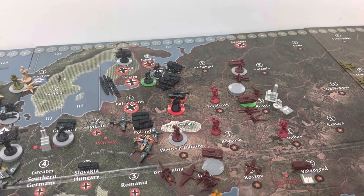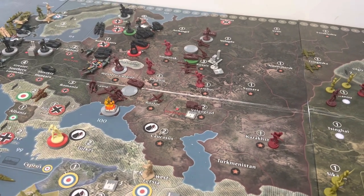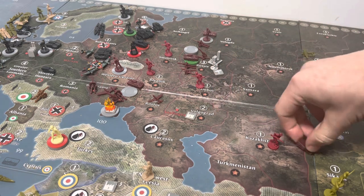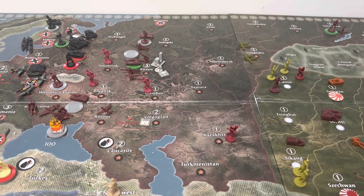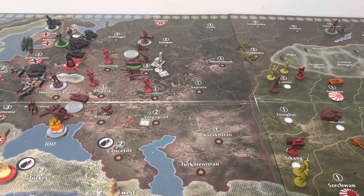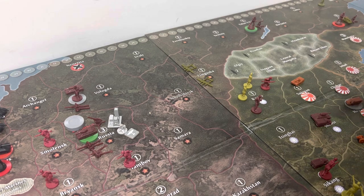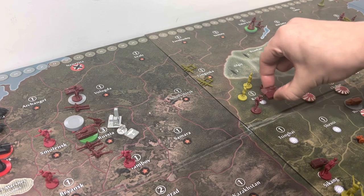My one mechanized infantry in Stalingrad is going to move one, two into Psykane. This one infantry in Kazakhstan is going to move into Saking. This one tank and one mech are going to move into Kansu and then into Novobrisk.